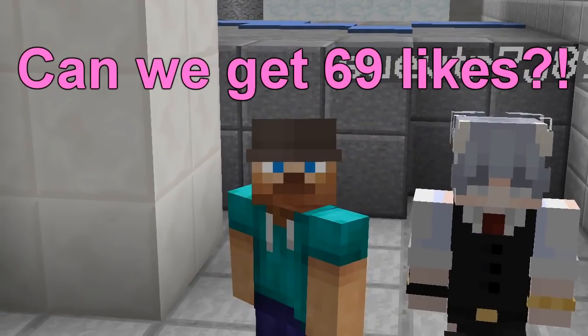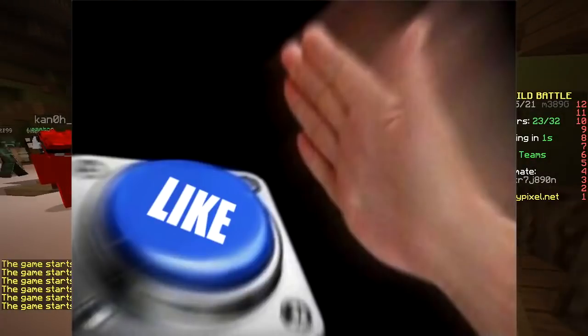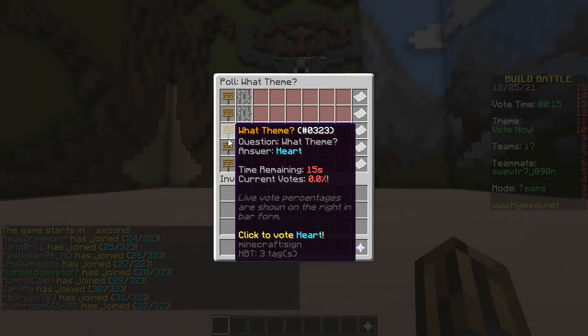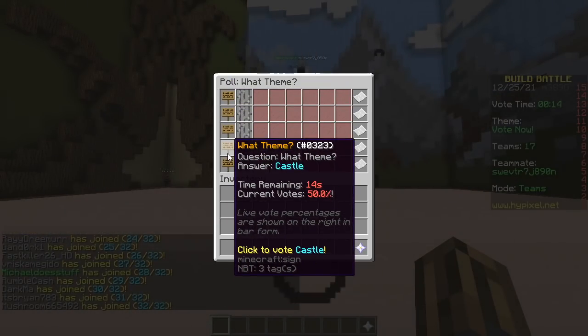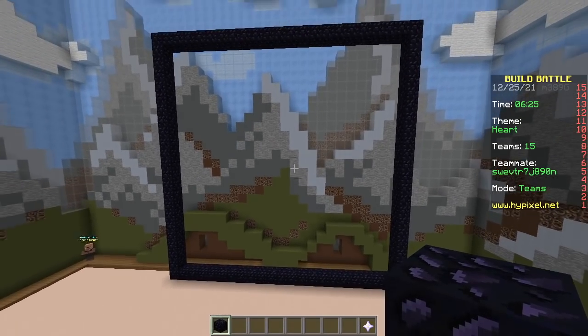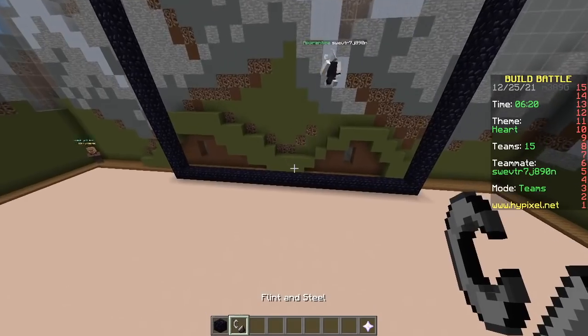Hello! Today we're gonna do only portals. Hope you all had a wonderful Christmas. First round, baby — portals with a heart theme. So first you make a 23 by 23 obsidian frame, that's the largest portal size possible.